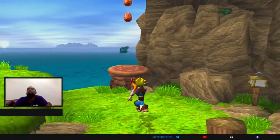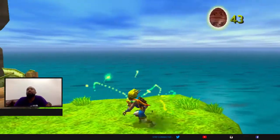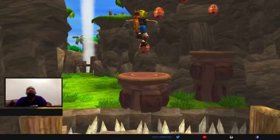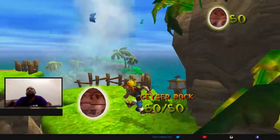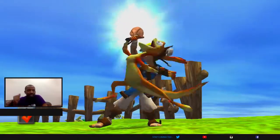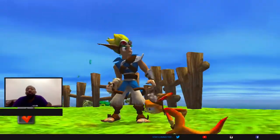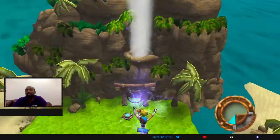All right. So green eco is for your health — I think I said that already. All right, that's all 50 orbs in this area and we got all four power cells. Pretty much after this, head on back to Sandover Village.